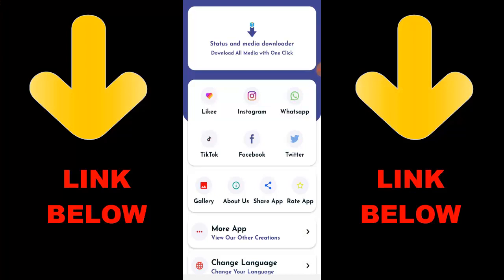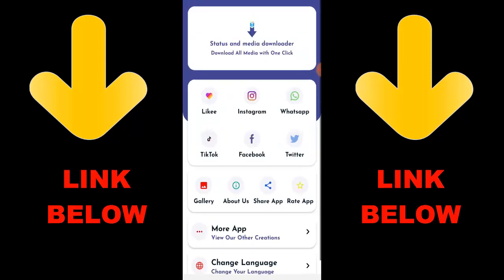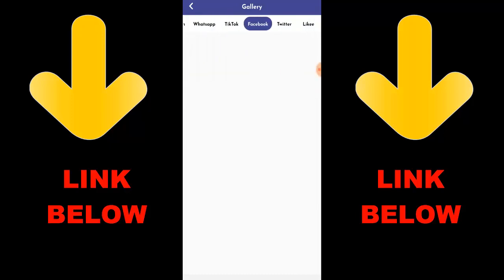What's up guys, check out this app that is trending — it's called Status and Media Downloader. Download all media with one click. You can download any videos or pictures from any social media: Likee, Instagram, WhatsApp, TikTok, Facebook, and Twitter, all in one click. Just download the app, copy the link, paste it in the app, and download whatever you want. Check out the description below for the link and get this app.